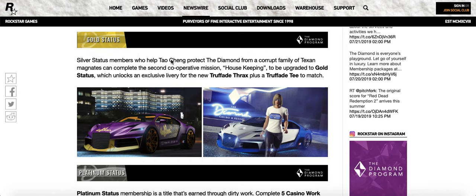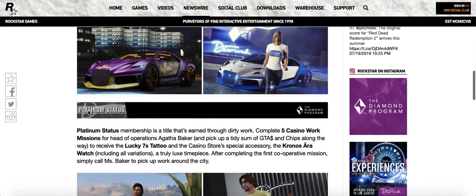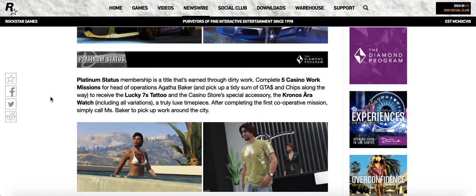To unlock the gold membership you need to complete missions with Tao Cheng — basically you need to protect the casino from a family called the Texan Magnates. These are going to be co-op missions within the casino. I'm not sure if you're able to own the casino yourself, or if it would be like the strip club where you just walk in and everybody enjoys it. It seems like you're able to own some part of the casino to get these benefits.